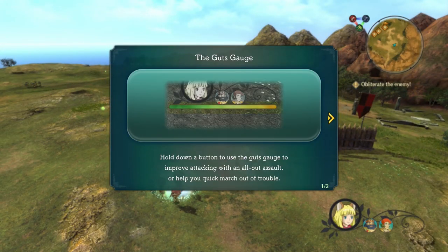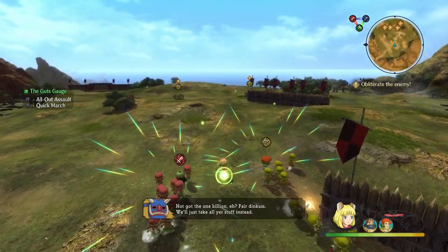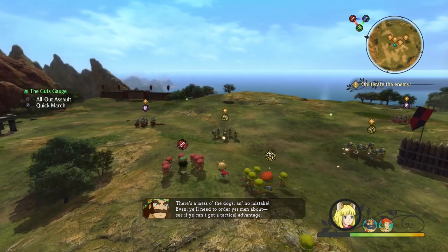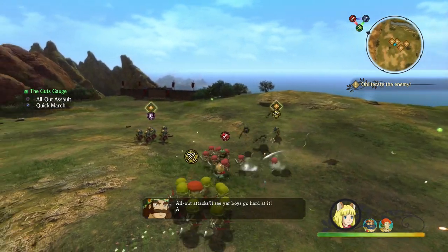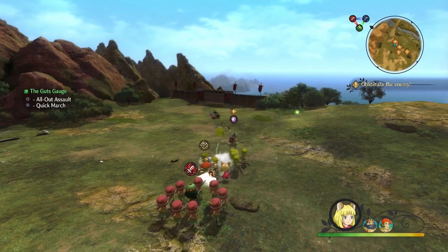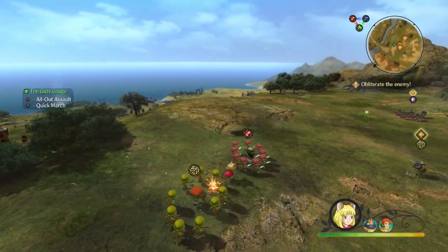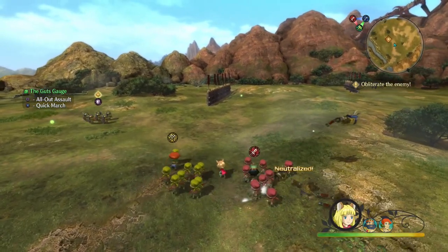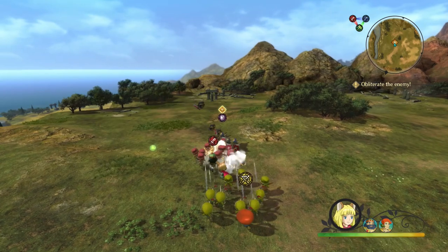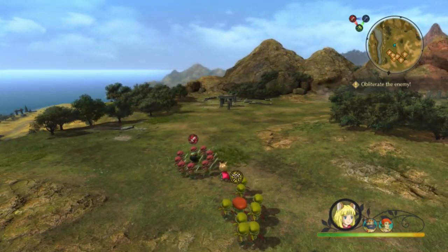There's a little bonus here that we can get — the guts gauge. Hold a button to use the guts gauge to approve attacking with an all-out assault. Square is all-out assault and X is quick march. Oh, that's so cool! I think there's also a magic one over here. I'm thinking maybe the archery units do better against those guys — yeah, it seems to be. Because they're defensive against the ranged guys? Well, I don't know. We'll just go and destroy them all. I'm kind of saving my guts gauge — I probably should just use it. Let's continue the march.